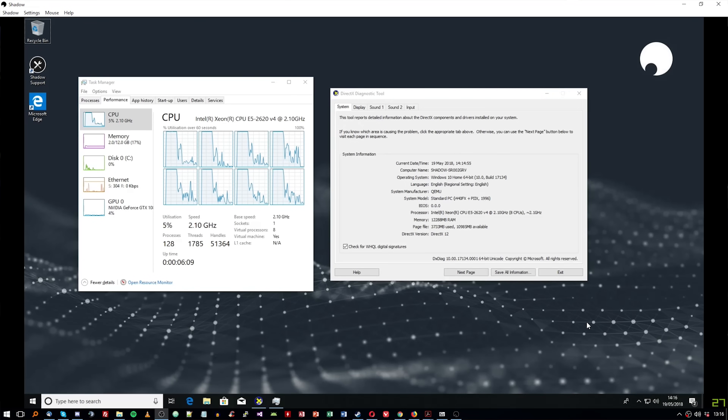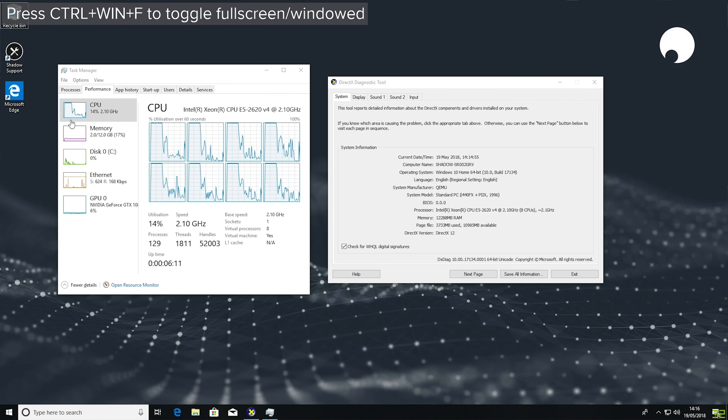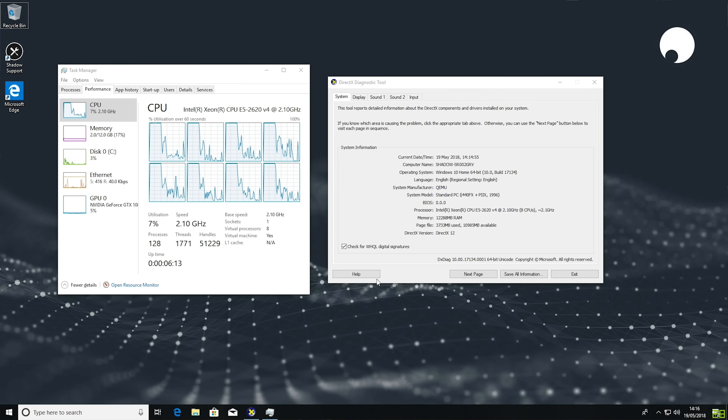Shadow is effectively just a Windows virtual machine that you pay £26.95 a month for. It is a non-locking subscription service, so you pay month to month — it ends up being a little over £300 a year. But since it's month-to-month, if you get a new computer in a couple of months you've only paid for what you've used. It's not a 12-month contract.